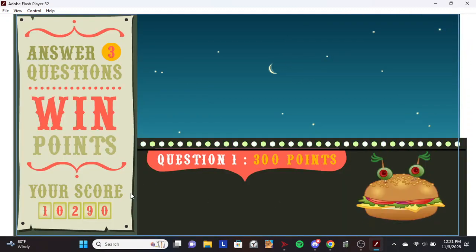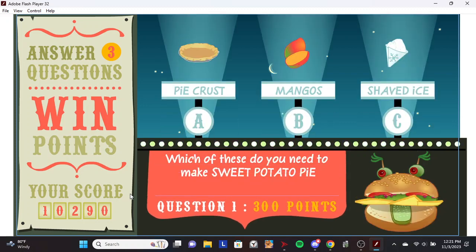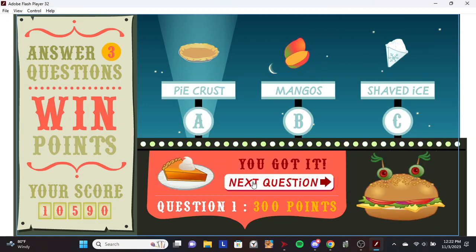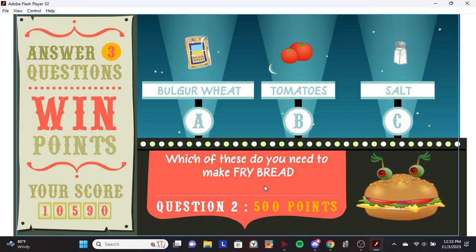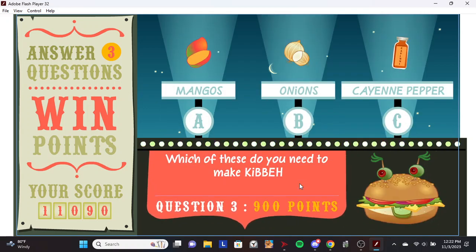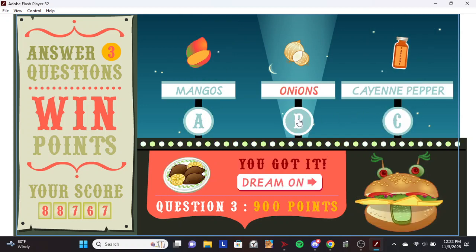Hey, step right up for a chance to win bonus points! Which of these do you need to make sweet potato pie? Pie crust. You got it! Which of these do you need to make fry bread? Salt. You got it! Which of these do you need to make Kibbe? Onions. You got it!